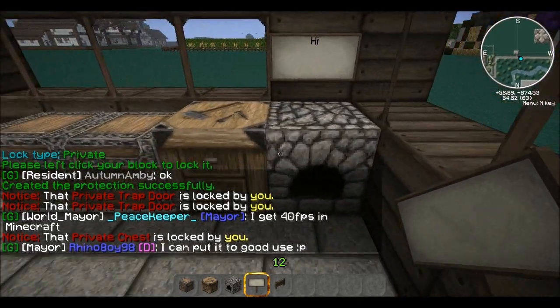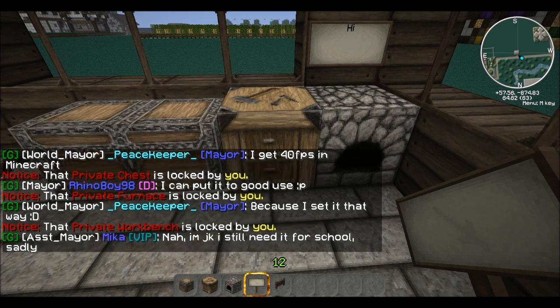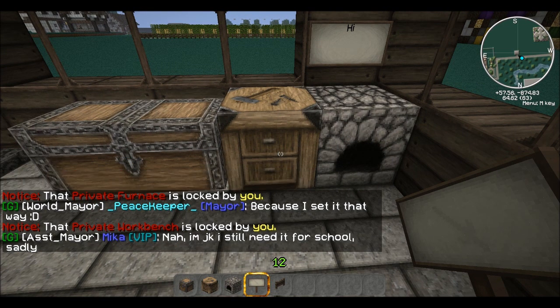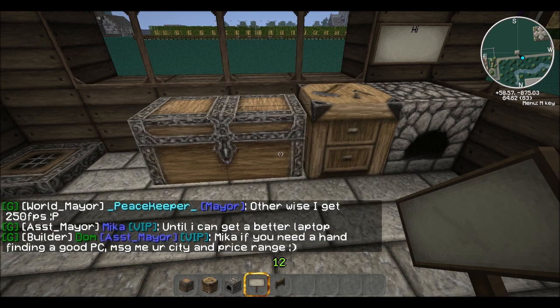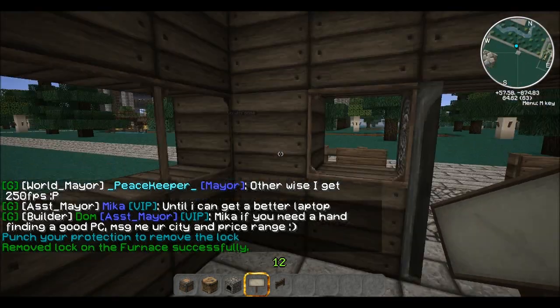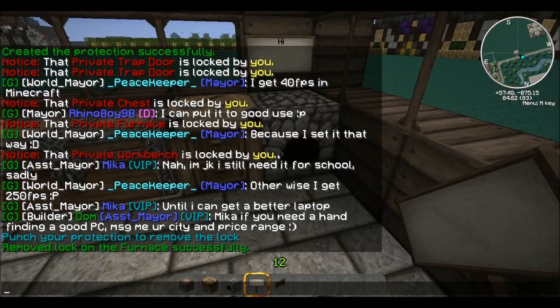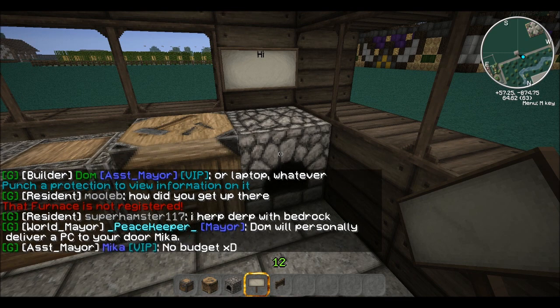Everything's locked when you place it. Let's do `/c remove` to get rid of the protection on the furnace here. Now if I do `/c info` and click the furnace it says 'not registered,' so the protection is gone.